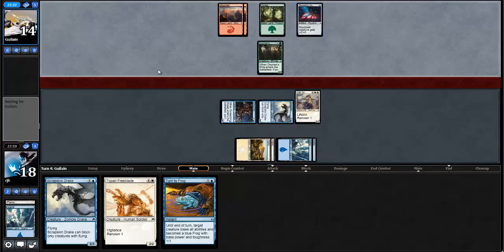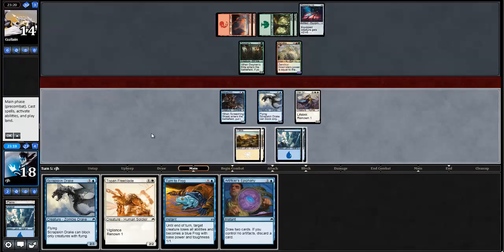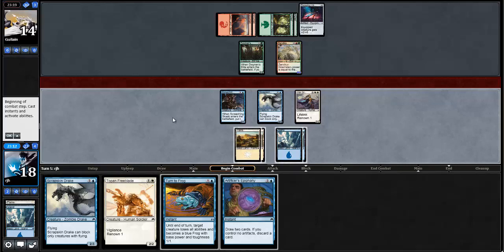This War Oracle doesn't do too much. Like having to Turn to Frog in order to keep bashing through. Doesn't get the War Oracle through, but it allows some good stuff. I won't even mind another land, just to be able to play a Turn to Frog or Topan Freeblade with the Scrapskin Drake. Hello, 4/4 — you're probably getting Turned to Frog, I'm going to guess. Let's attack with everyone, opponent's tapped out. Anything blocks the War Oracle — Turn to Frog.